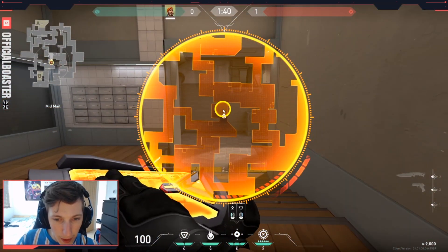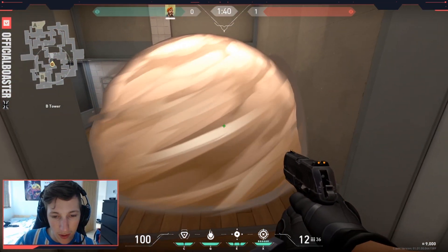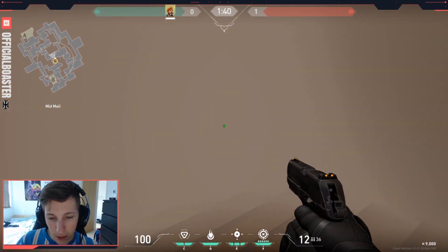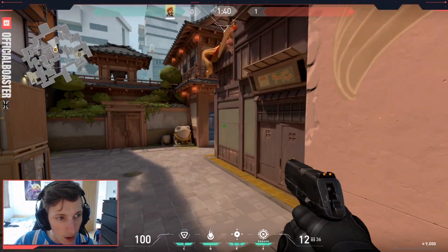Generally you have more players towards this position, so smoking here makes the enemy panic and throw utility. Generally you have a Sage putting a wall now because they've opened up middle, so it's a lot harder to control.